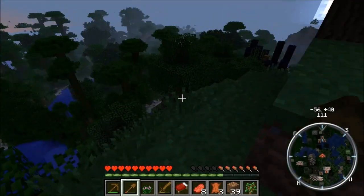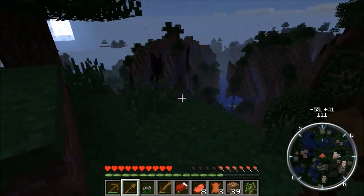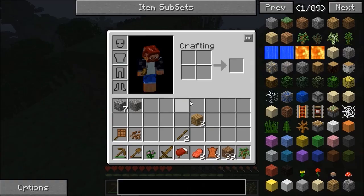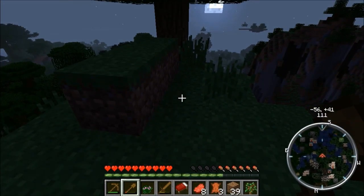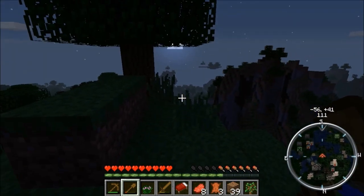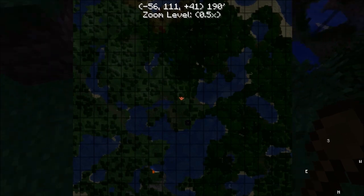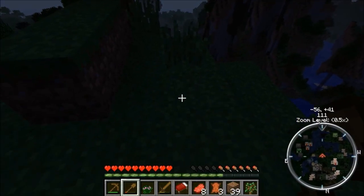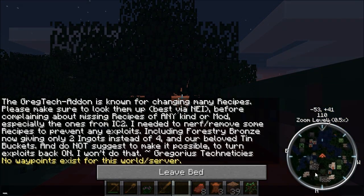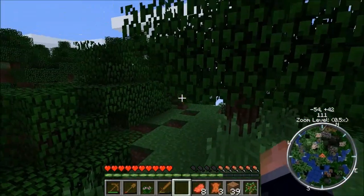Back we are and my search for flat land is not going too well. A couple of things I've noticed different from the version of Feed the Beast I've been playing — the Minecraft version. You'll notice the map in the bottom right is different, and there are a lot of little creatures on the map. I was wondering why the Ultimate Pack didn't have Ray's mini map, and I guess this is the reason why. This is a mod I don't know the name of, but on the radar it shows all the nearby creatures.